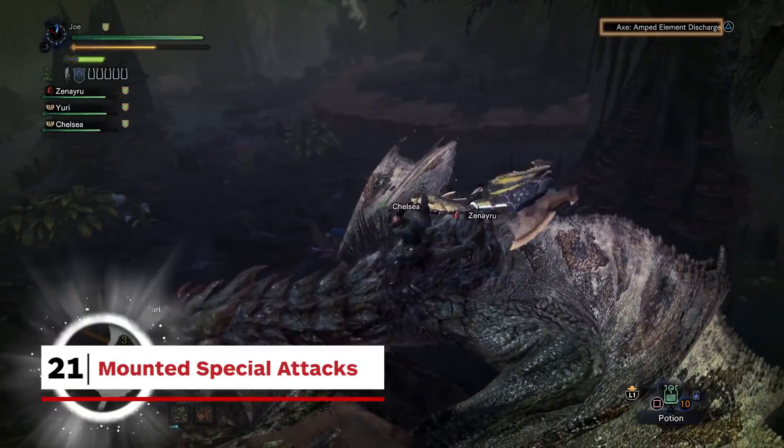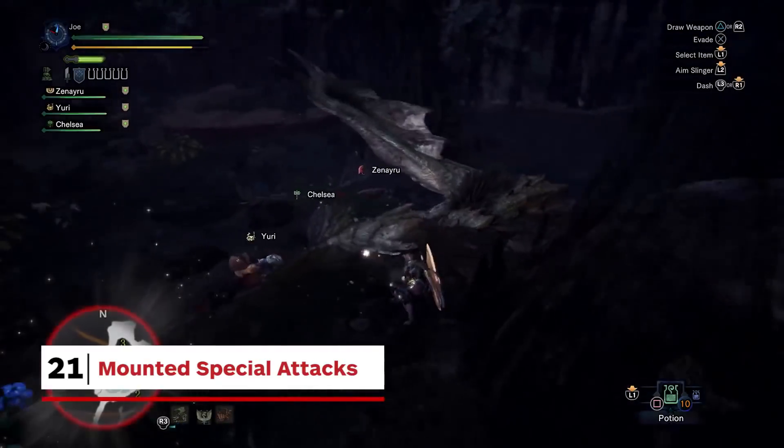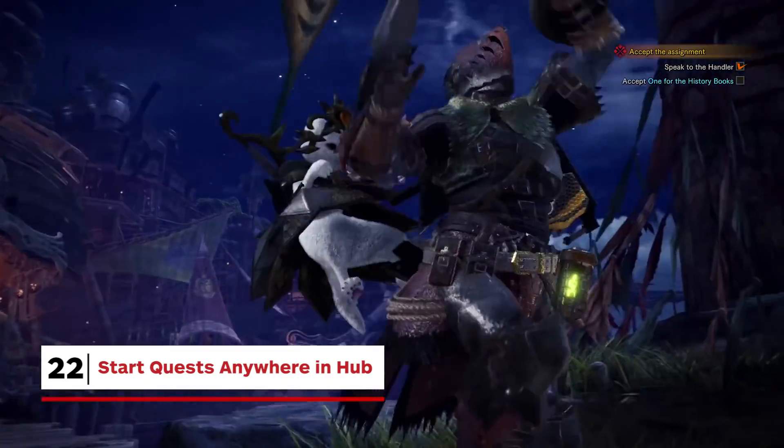If you can remain mounted on a monster long enough, you can end your knife-stabbing combo by knocking down the beast with a bespoke special move. Much about the hub has been streamlined, not least the fact that you don't have to go to the village gate to leave for a quest anymore.